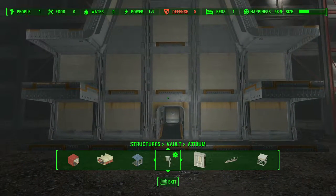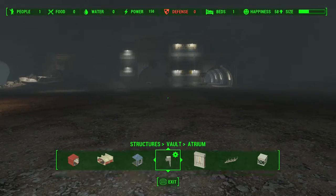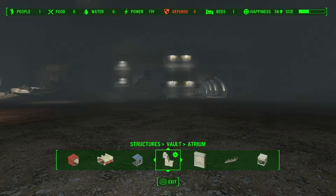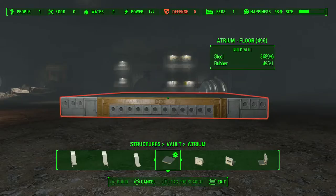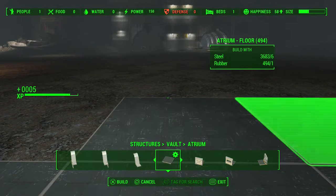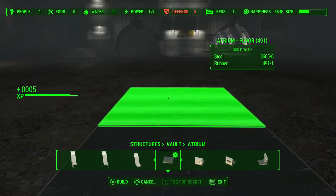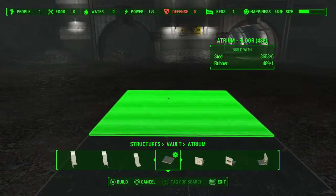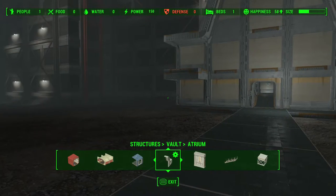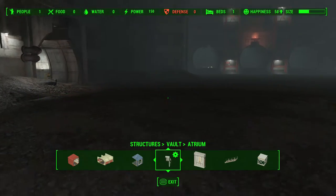It is starting to take shape. Now we could start building left or right, but we want to make sure that we get the focal point, which is the center of the room — the statues and the overseer's office. We want to make sure that is lined up. So we are going to grab some floor pieces and we are going to build over to that overseer's office. 1, 2, 3, 4, 5, 6, 7. Make sure we stay in line with the door. That should put us exactly where we want and give us enough space back here for our overseer's office.